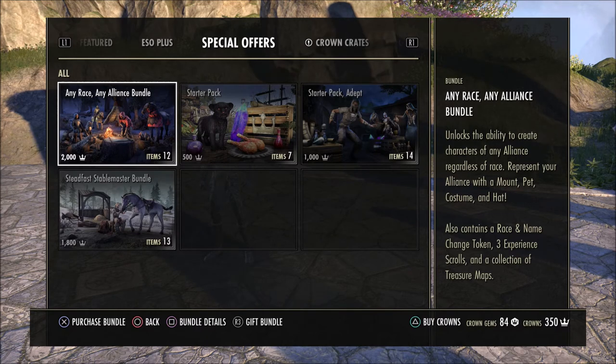For example, if I wanted to make a new High Elf character and put it in the Ebonheart Pact or the Daggerfall Covenant, you are allowed to do that. Keep in mind, you cannot change the alliance of a character that you already have created — it only works for new characters. That's why it's good for PvP fans. If you have friends in the Daggerfall Covenant or the Ebonheart Pact and you already have a High Elf character that can't play in that same alliance in Cyrodiil, you can make a new one for PvP, choose that race, and put it in any alliance. It's a really good benefit of this bundle. It's multi-use — it doesn't run out. Anytime you make a new character after you purchase this, you will be able to make that any race and in any alliance.